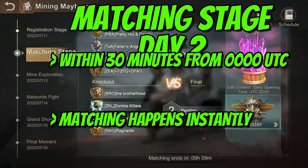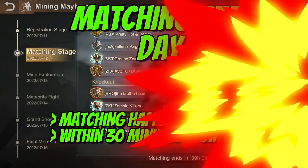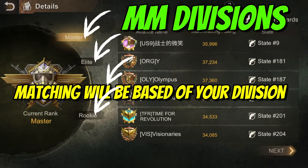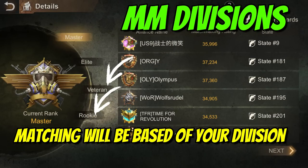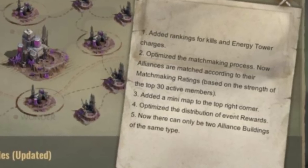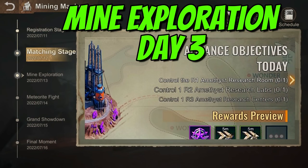Day two is the matching stage, which is kind of a non-event, as matching takes place almost instantly from 00:00 UTC and you will find out your opponents within the first 30 minutes. There are a number of divisions — Master, Elite, Veteran, and Rookie — and your alliance will be matched with alliances in your division. Further enhancements have been announced where alliances will be matched based on matchmaking ratings derived from the strength of the top 30 active alliance members.